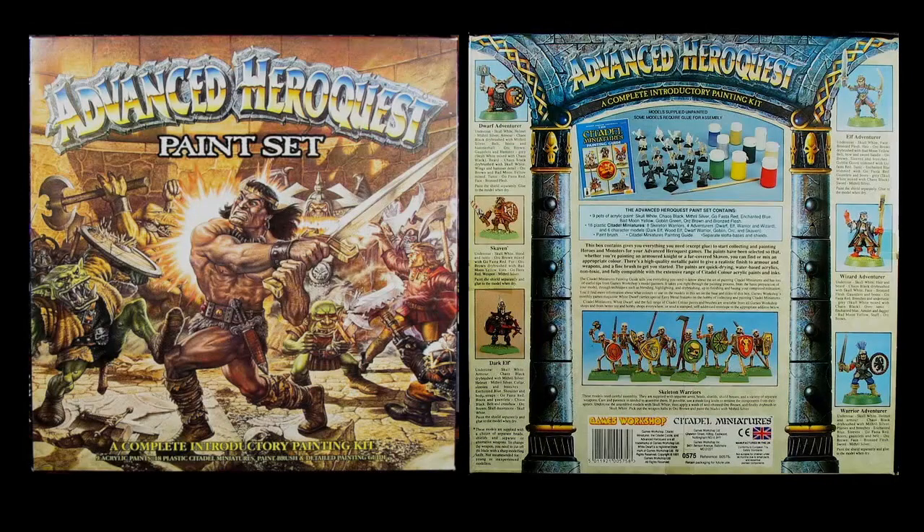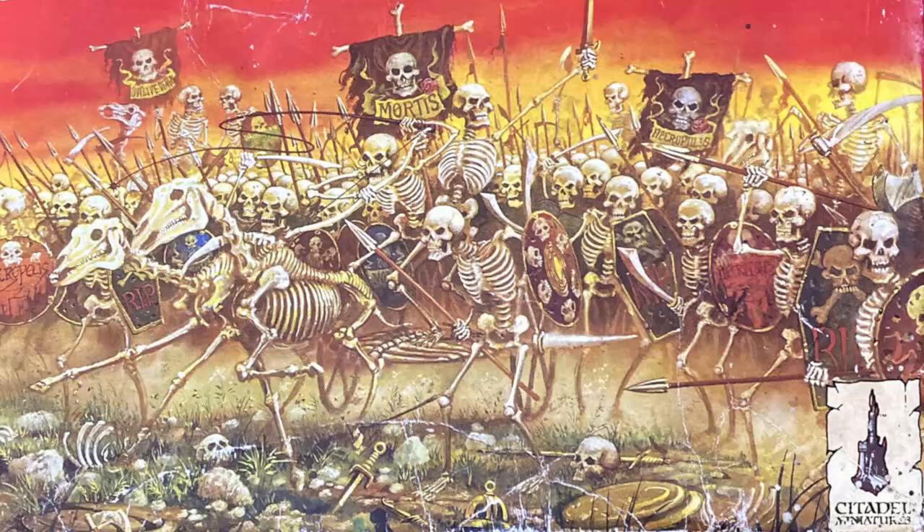The paint set came out in 1991, the same year as the Terror in the Dark expansion. Unlike Terror in the Dark, it included miniatures — a pretty useful selection actually. Along with 9 paints, a brush and a painting guide, you got one sprue containing duplicates of the 4 Advanced HeroQuest heroes, nice to practice on if you were new to the idea of painting. Then there was a single sprue from the fantasy regiments box, giving you 6 new characters that you could either add to your list of enemies or even put into your heroic party. Finally, there were 2 sprues of 4 skeleton foot sloggers from the absolutely phenomenal Skeleton Army box set. Why they never put some of those skeleton sprues in the Terror in the Dark expansion, I will never know.